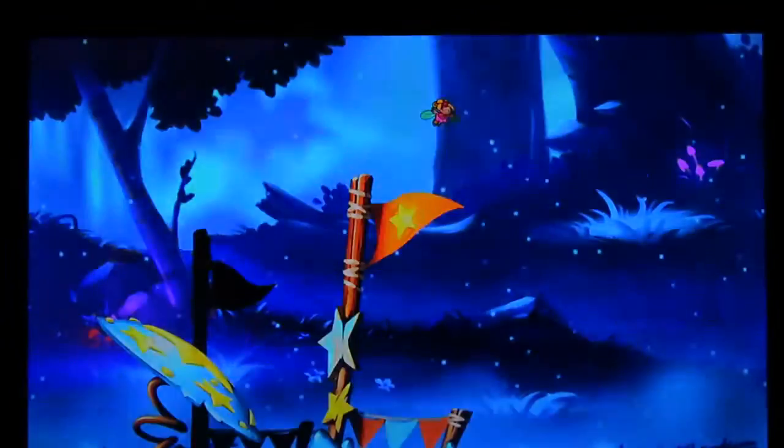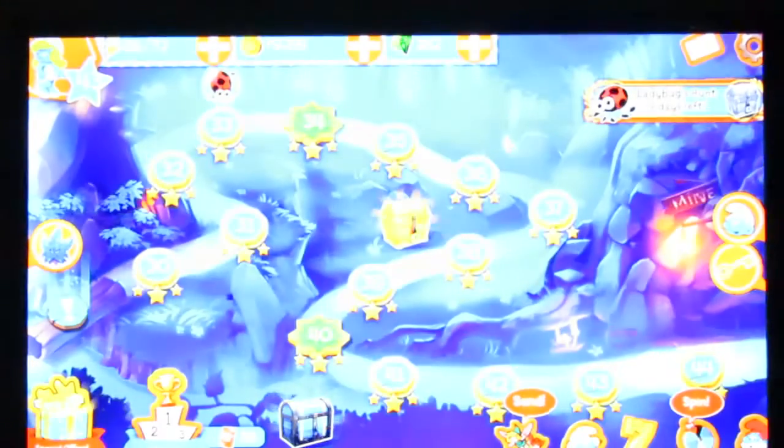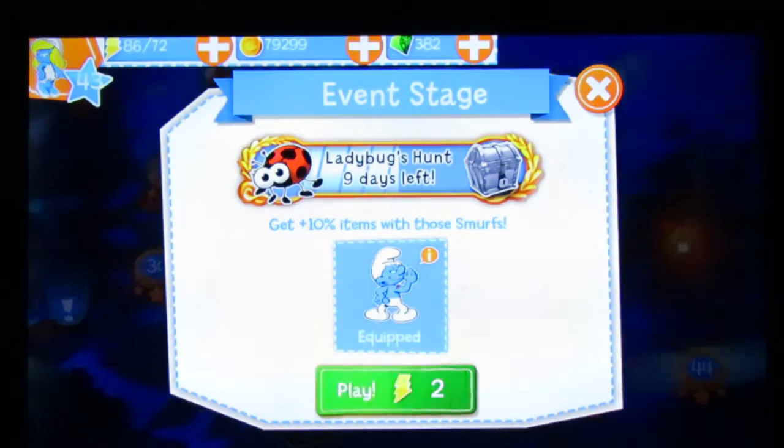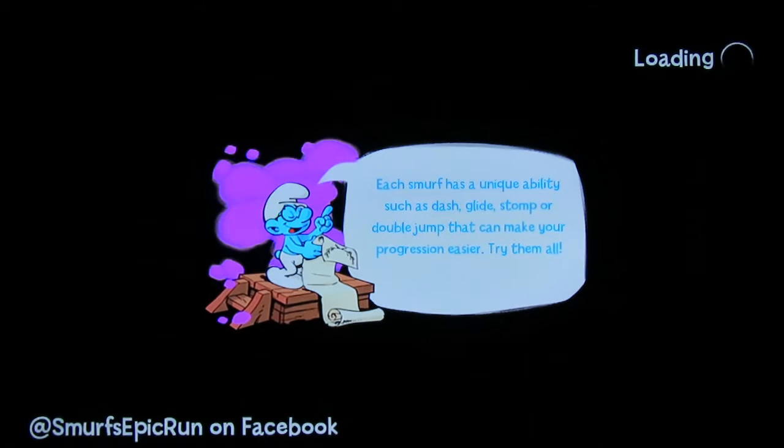It'll be interesting to see what abilities they give to Smurf Willow, and what other abilities they give to Smurf Blossom and the other girls. I wonder what they'll give Smurf Melody - something that channels her singing, her voice, her sirening. That would be pretty cool. You could tap and it makes a sound wave that knocks out enemies - I would play something like that.